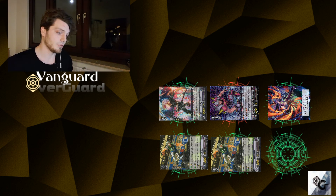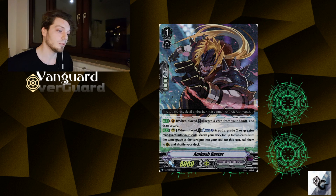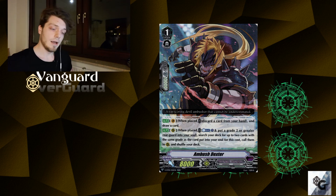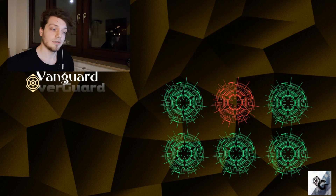In my opinion this is extremely powerful and one of the better reveals we actually got from the clan selection. I'm looking forward to many people trying it out in their Rising decks. Pass cards like Dexter, for example, can help out this combo tremendously, and I think it is a lot better than the pass combo we had with Spiky Cyclone. So yeah, that's all I had to say.